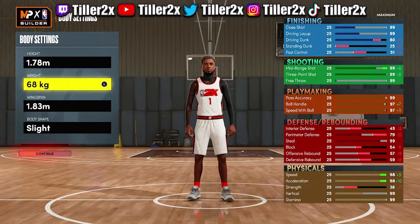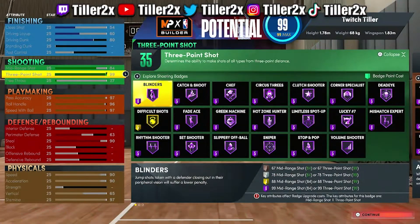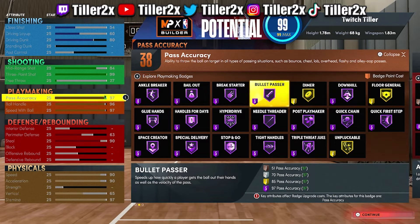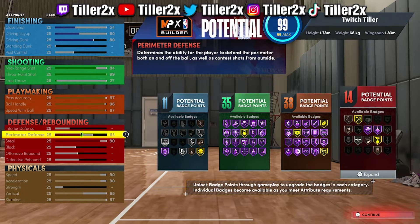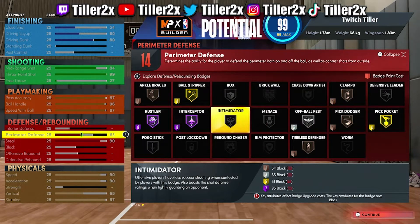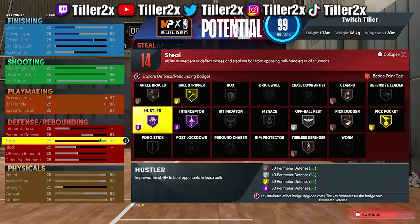Hopping into the builder — everything is here for you guys. I am using the metric system, so please keep that in mind when making this build. All the badges are here: 11, 35, 38, 14. You do get the plus seven as well — keep that in mind if you have your Rebirth or if you've hit level 39 for the past three seasons, you get those plus-three badge points, which is plus seven badges total.